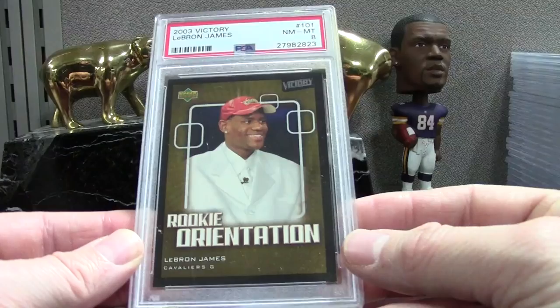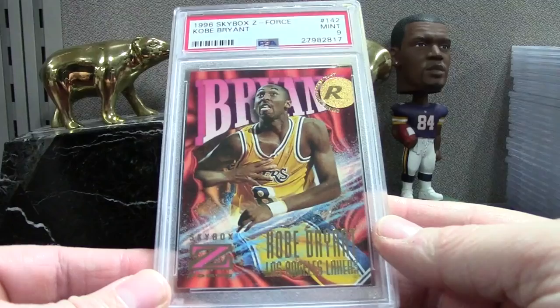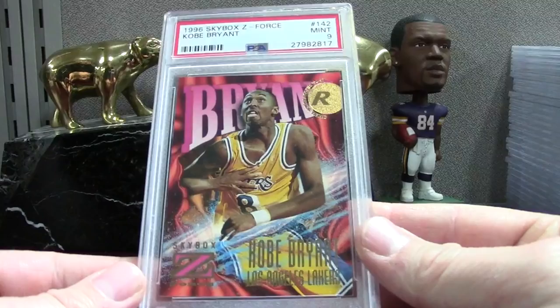What I'm showing you are the best of the best of all cards that I get — eBay, COMC. This is the best of the best from what I saw. This card is worth like 20 or 25 bucks — it's Skybox Z-Force Kobe rookie mint 9. So there is some basketball in here, not a ton.